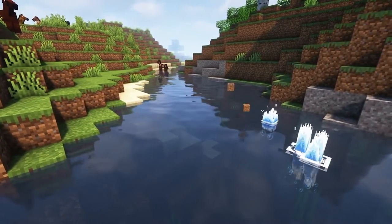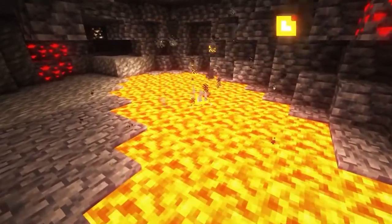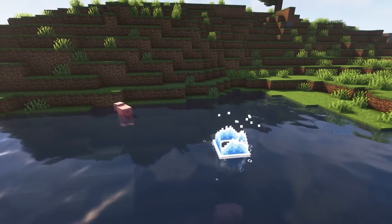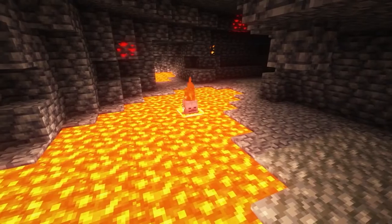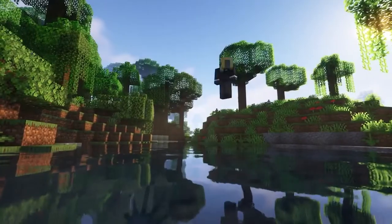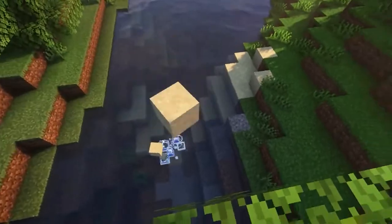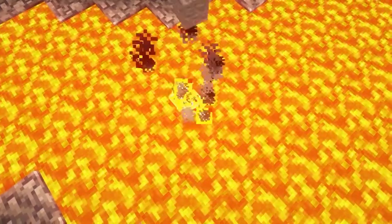Next we have the Effective mod. This mod adds various visual and auditory effects lacking in vanilla Minecraft to improve the overall ambience and feel of the game. Currently it adds water and lava splashes to entities falling in liquids, as well as cascade visual and sound effects. These are just small features, but they really enhance the visuals and experience of the game.